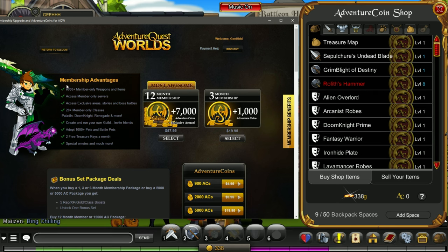Here's the 1-year membership — you get 7,000 Adventure Coin plus an exclusive armor for 58 USD. With membership, you have access to 6,000 plus members-only weapons and items. The ones in-game and in the Adventure Coin Shop are all the same — the difference is cosmetic. You can also access member-only servers, exclusive area stories, boss battles, and there are more classes only accessible with a premium subscription.